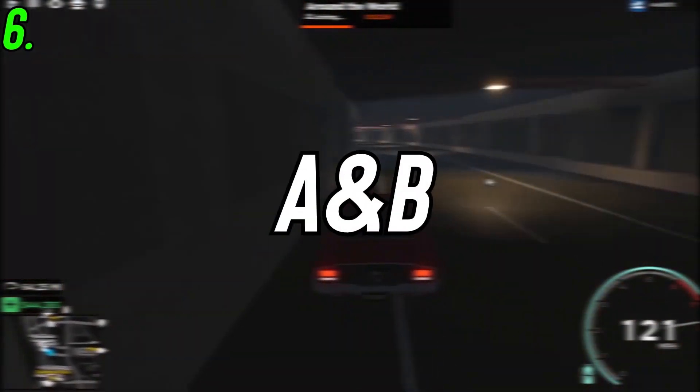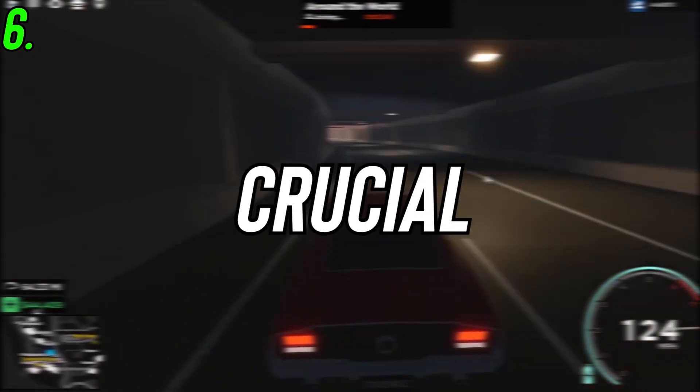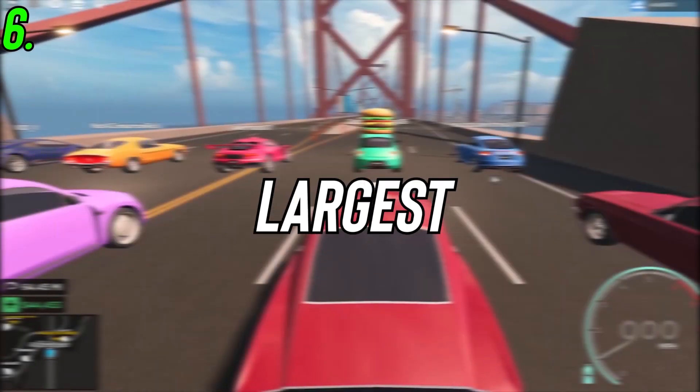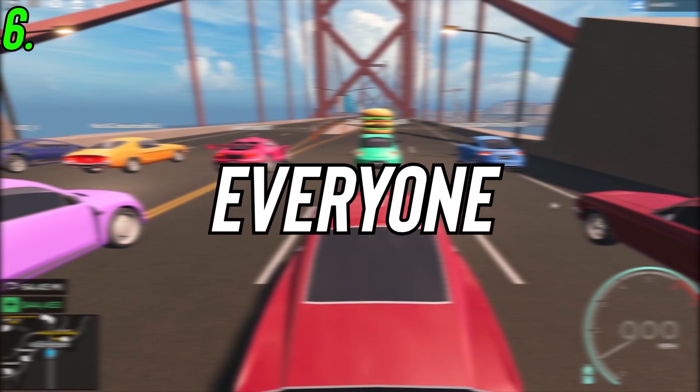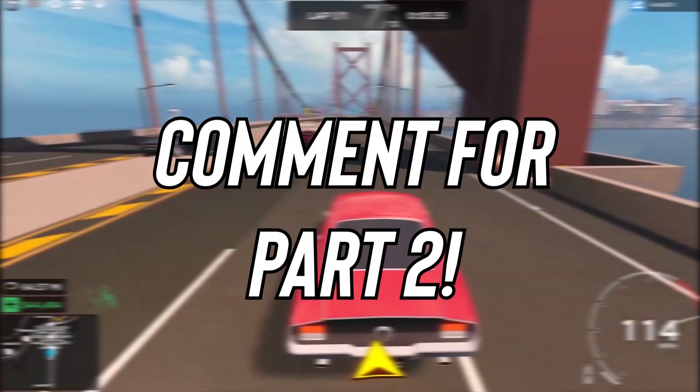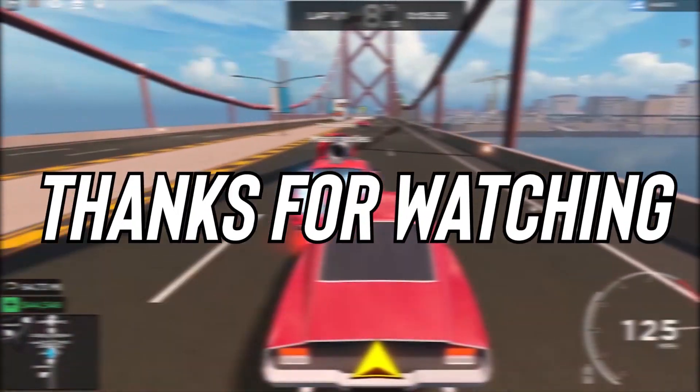And lastly, number 6: A and B testing. It's extremely crucial to use multiple variations to find out what's best for you and helps you get the largest amount of clicks. Alright everyone, that's going to be it for today. Like and subscribe if you found this video helpful, and leave a comment down below if you want a part 2. Thank you so much for watching.